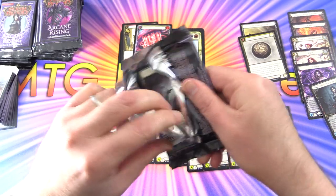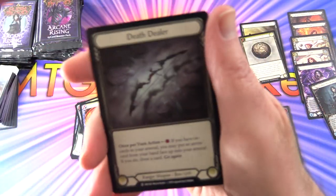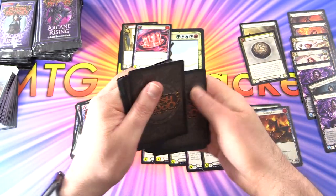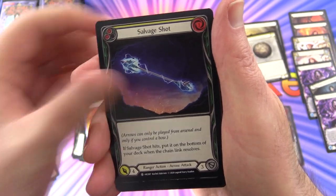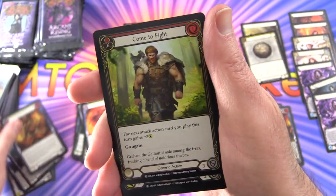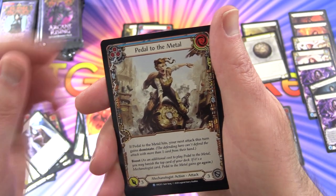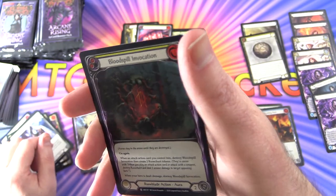We're not quite halfway through yet. Token: Death Dealer ranged weapon along with Viscerai Young Hero. Next pack: Ridge Rider Shot, Throttle, Salvage Shot, Drawn to the Dark Dimension, Zap, Read the Runes, Aether Flare, Come to Fight, Fervent Forerunner, Cadaverous Contraband, Foresight, Null Rune Robe, Pedal to the Metal for the rare, and Spell Blade Assault with Blood Spill Invocation foil.